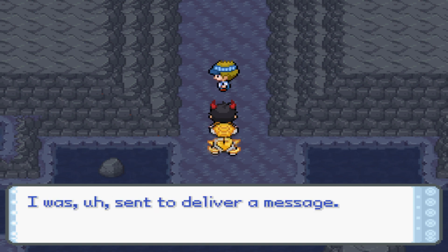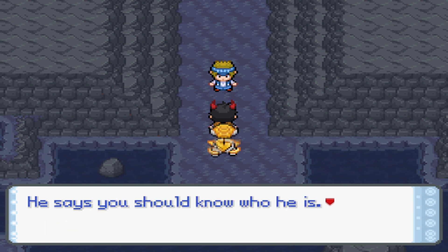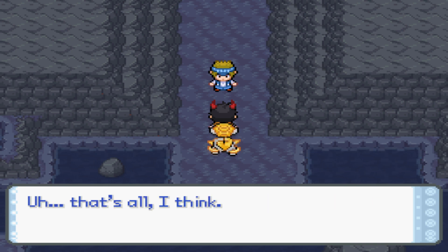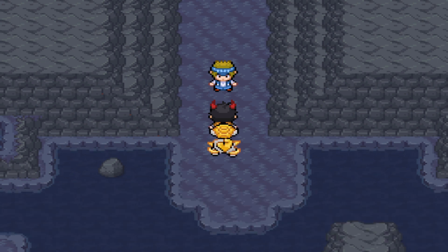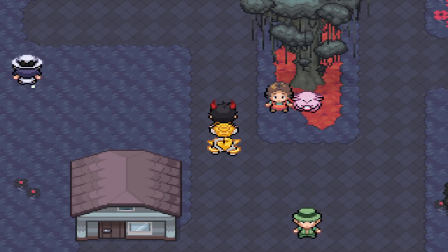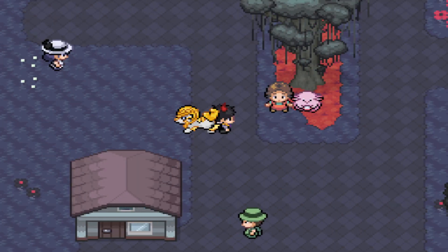You must be Icy. I was sent to deliver a message. Adam, the gym leader here, wants to see you. He says you should know who he is. Just meet him at his gym in Arabis City. That's all, I think. So this is Arabis City. As usual, we have the Chansey and the Pokemart combination right here. There's actually not a whole lot of interest here in this town.